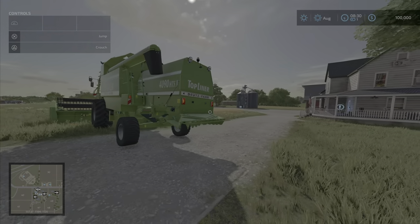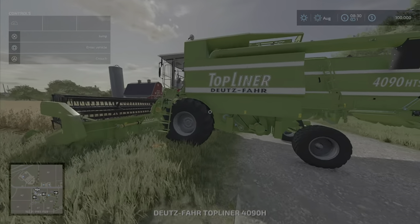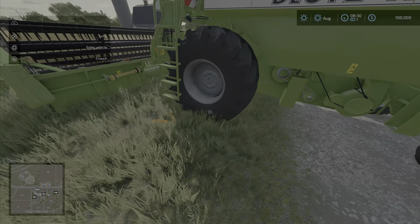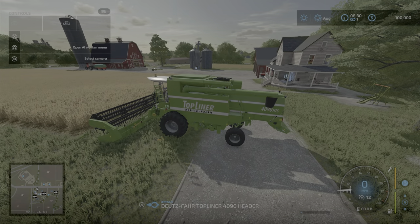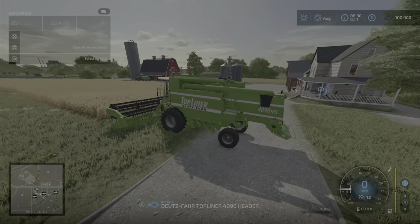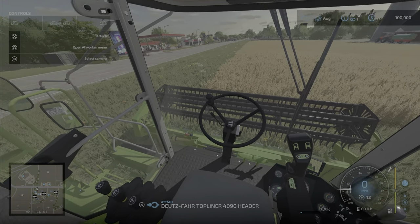To get into a vehicle, walk up to it. Check your top-left help menu — Enter Vehicle is Square. Press it and it will put you in the vehicle. Your R3 button — your right joystick pressed down — will give you your inside view.